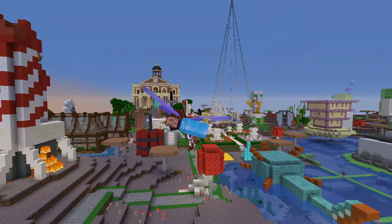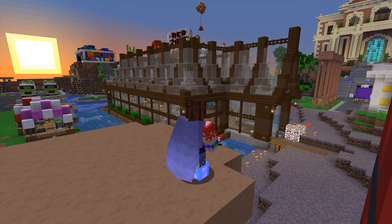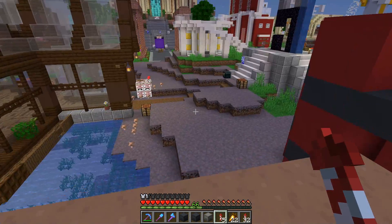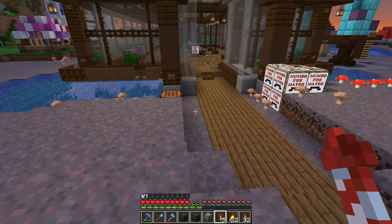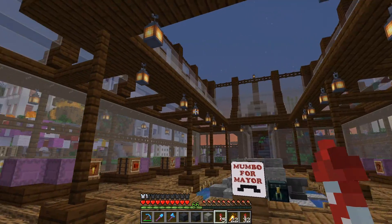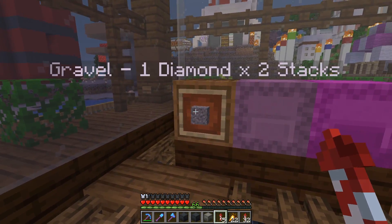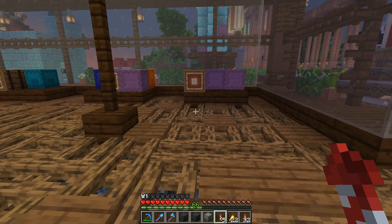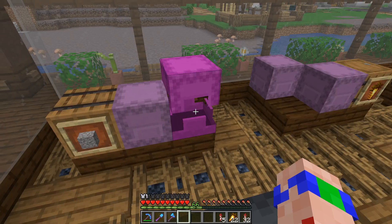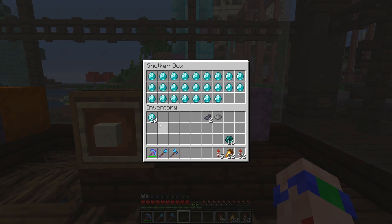Next up on the shopping list is sand and gravel for grey concrete. I do believe Grian has recently upgraded his barge, and I'm hoping there are a bunch of sweet materials in there. We've got Mumbo for mayor all over the show too. This is looking very nice indeed — a great upgrade to the barge. We've got some gravel over here at one diamond for two stacks, and sand on the other side. Thank goodness we made some diamonds from logs this week, because I've pretty much blown most of it on sand and gravel from Grian's barge.